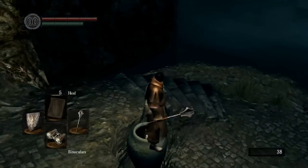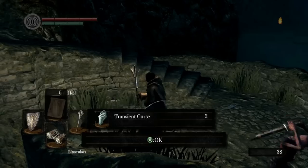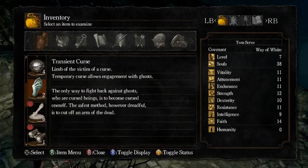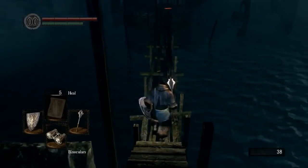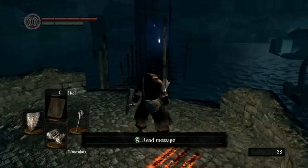Over here we can see this guy in an urn. If you see a guy in an urn, there are items on him almost always. This guy has transient curses. These items are kind of key to this area — they allow engagement with ghosts, so this tells you there are ghosts here. They give you a temporary curse effect. This is basically just an arm from a cursed guy. You can't damage the undead at all — you can't block their attacks and you can't use your poise against them if you aren't cursed.